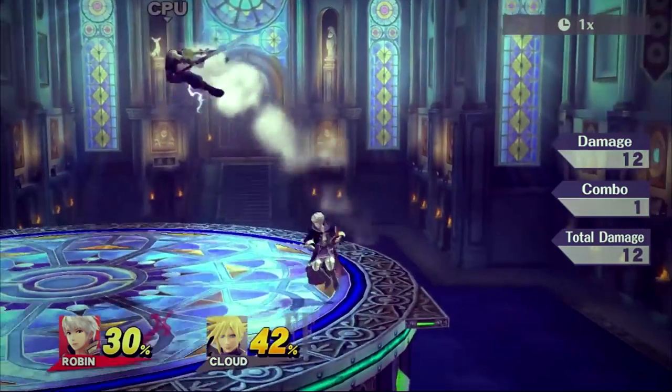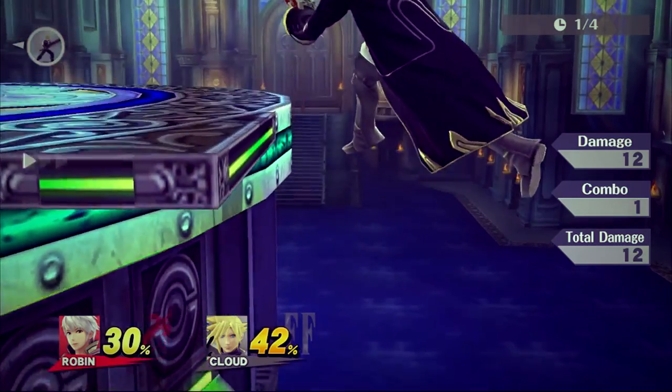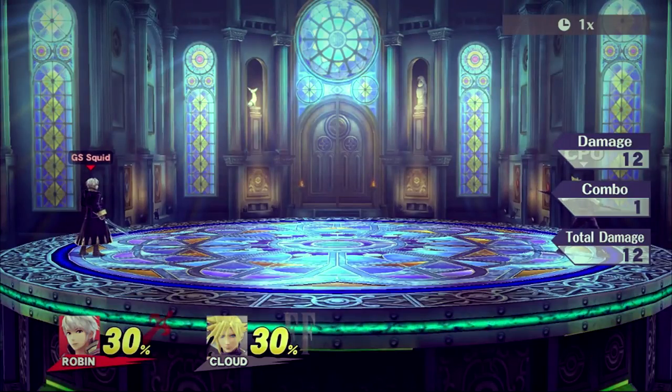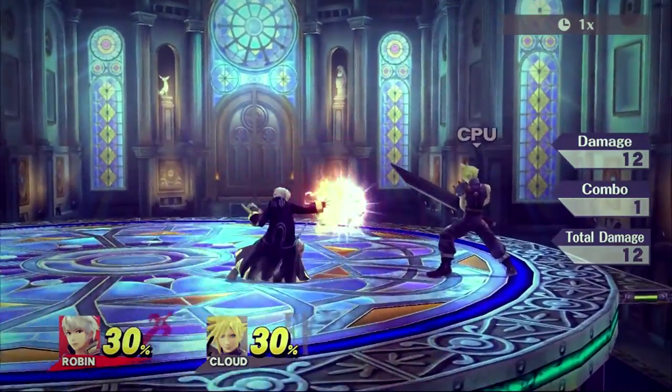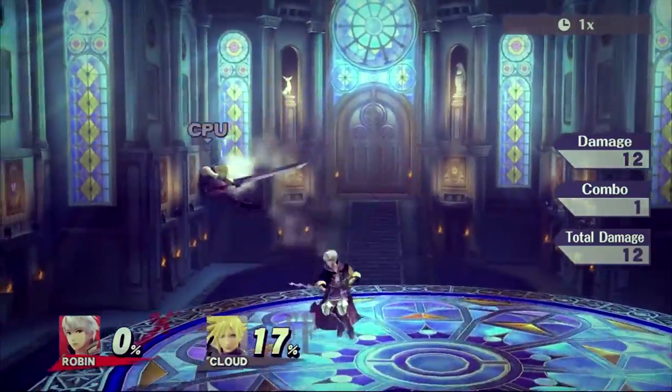Forward air is also a decent way of getting back on stage. If you jump back off the ledge and forward air, you won't receive a lot of ending lag and it may knock your opponent away from edge guarding you. Forward air serves as a combo extender or even a combo ender from almost all of Robin's setups that will be discussed later in the video.